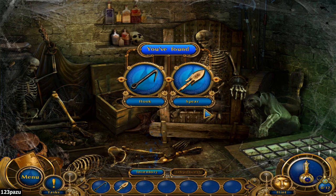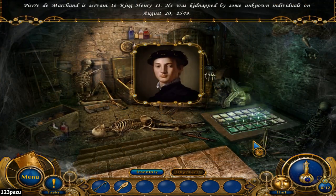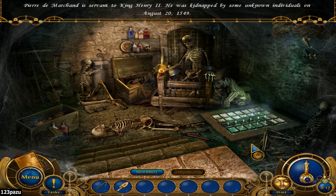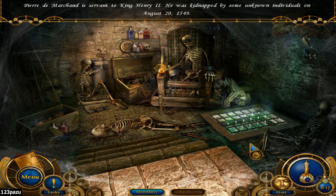Hook and spear. Pierre de Marchand is a servant to King Henry II. He was kidnapped by some unknown individuals on August 20th, 1549. They put him in the dungeon and tortured him into submission, guys. I wonder who this is.